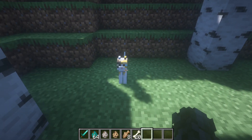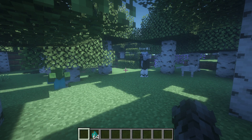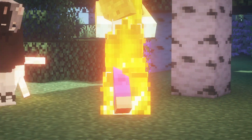If you need to kill a protected mob for some reason, simply sneak or crouch while performing the attack. The mod also provides configuration options which can be used to change or disable the types of mobs that are protected.